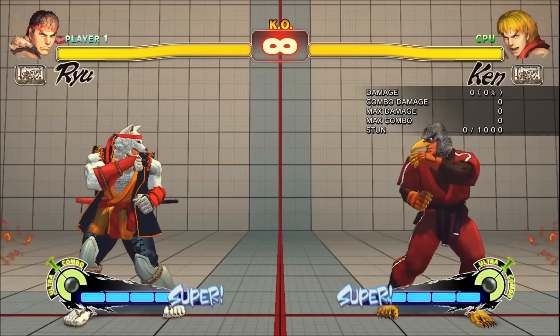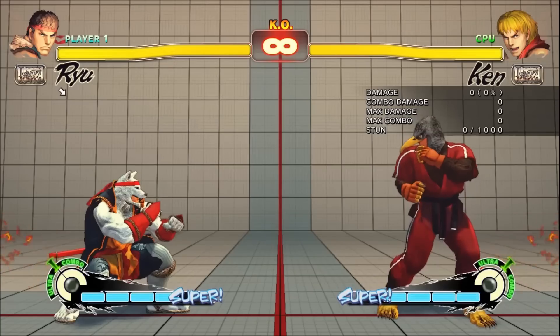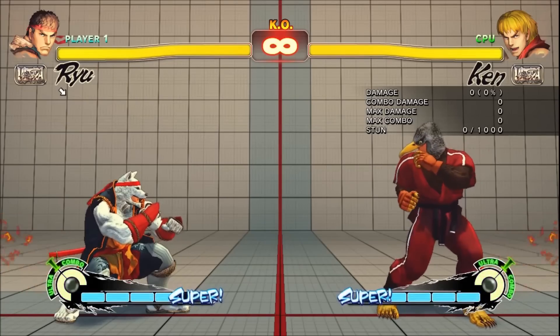There are a lot of permissible shoryuken shortcuts, but generously the most useful is the crouching shoryuken motion. Basically, the motion is down-forward, down, down-forward, followed by your attacking button.